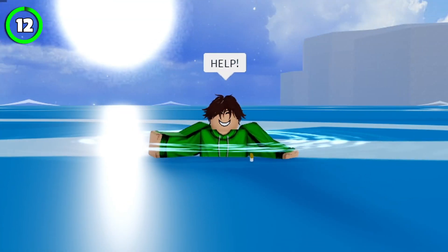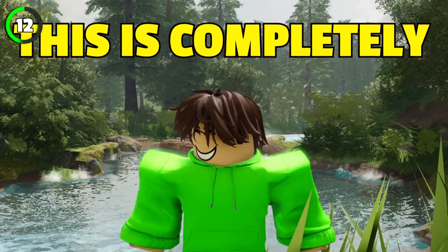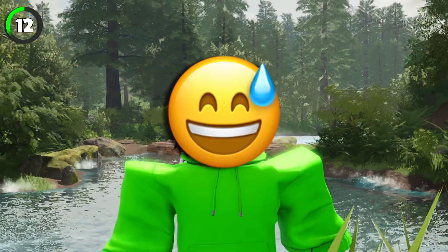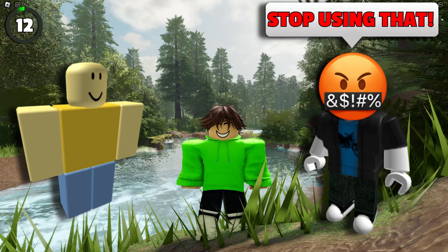This could save you if you're stuck on the open sea without a boat. Activate Shark V4 and then combine it with Shining Flight — you can fly in the water. This is completely useless because who would use Shining Flight to swim? But when you think about it, this would be a great way to prank your friends in a boat race.